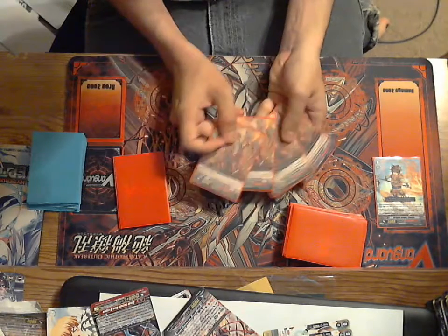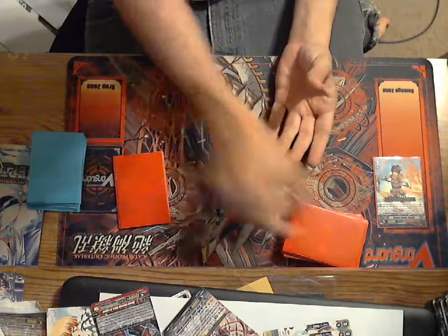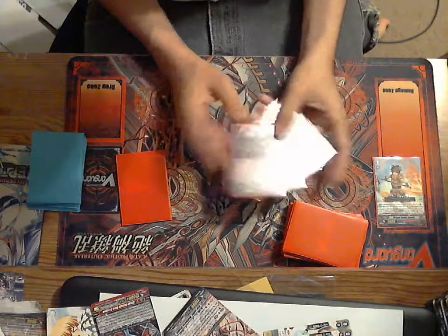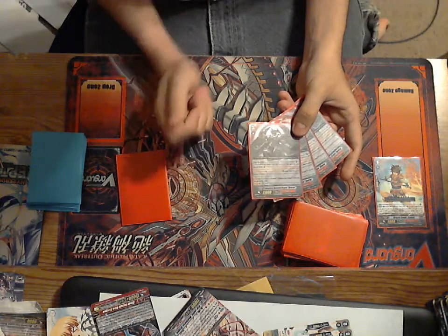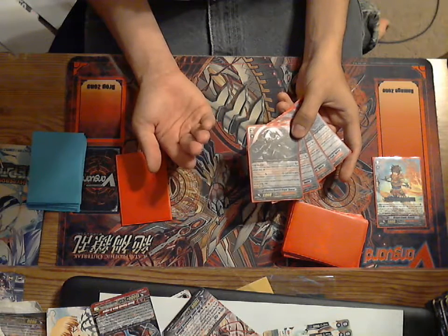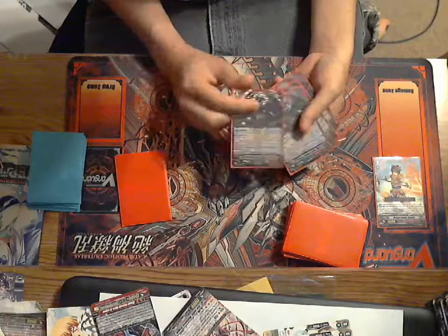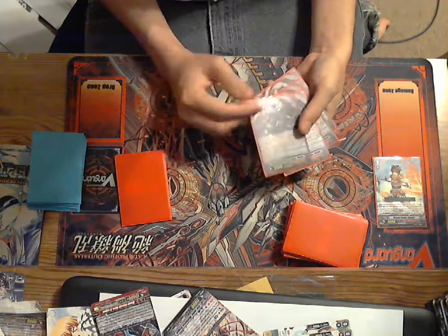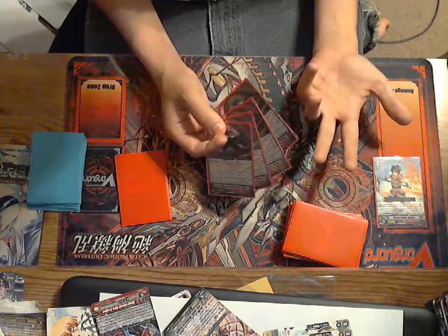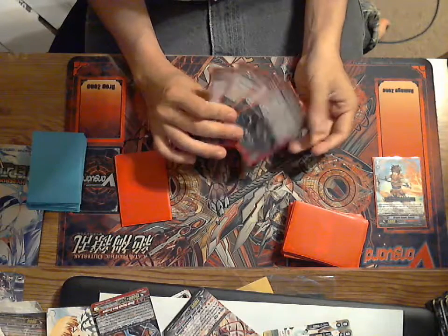Then we have our 12k attacker for Dauntless, which I really like because he can always swing over Vanguard in this format. We have our Grade 3s for Dauntless Reverse. I like him for his first skill — he's a counterblast lock unit, which most of the time is Calamity Tower Wyvern. When I drive check a grade one or greater, a Kagura unit, choosing one opponent's grade one or less unit — I retire it and he gets plus three. So he also makes it easier to get triggers off during drive check. His skill can come really in clutch, especially with Dauntless if you break right over him — he can swing and also keep killing things.